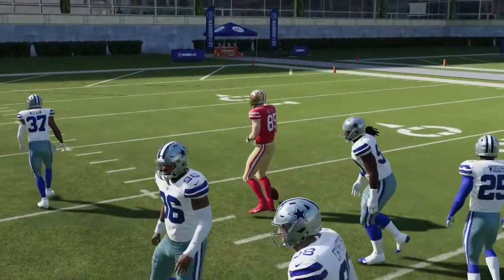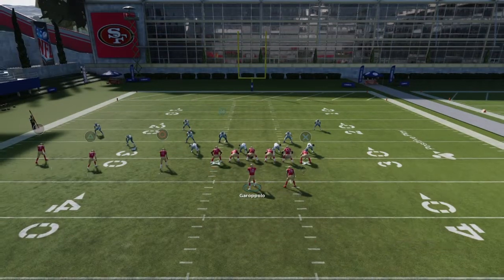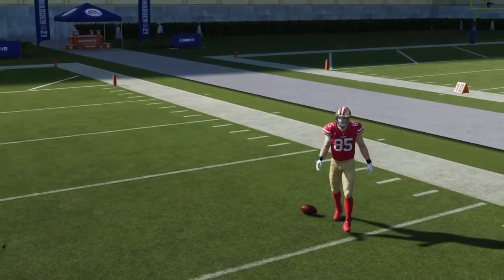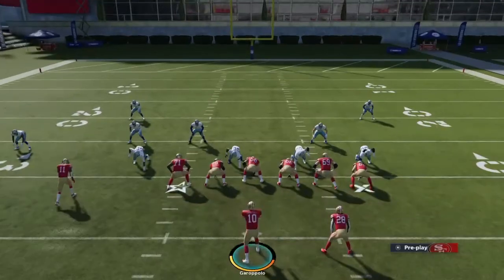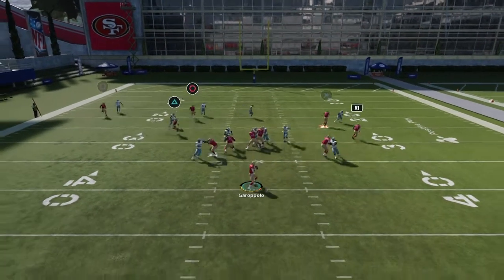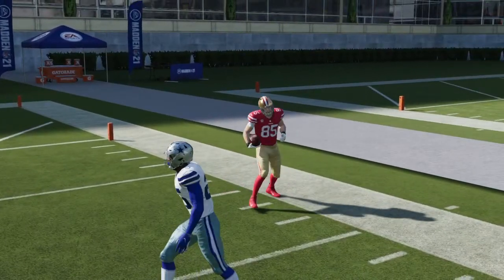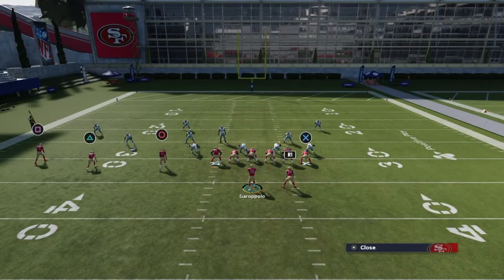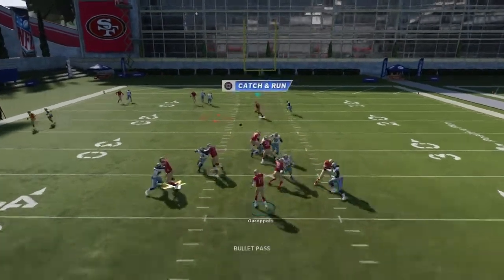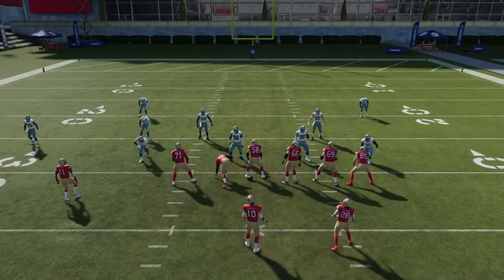If the route is inside the numbers and short, you're also going to get better catching too. It's really good guys. He's not getting a great release, but if we send him out — I mean, it's just ridiculous. This is so good. What makes it so good is you save three AP. As you can see, it's just crazy.